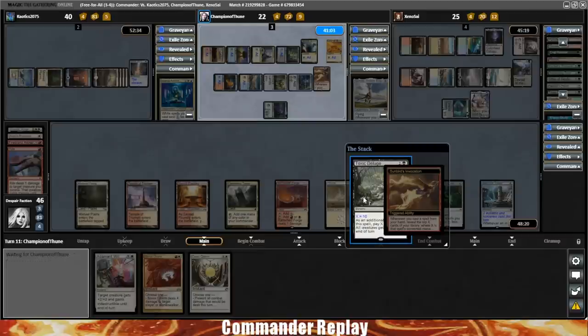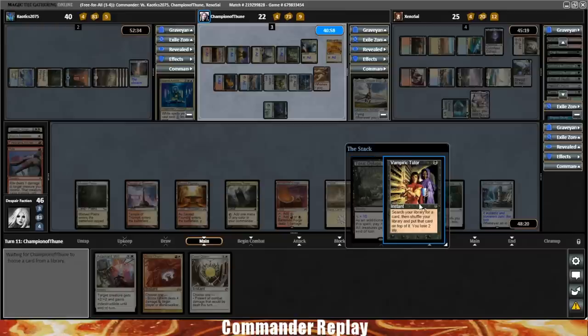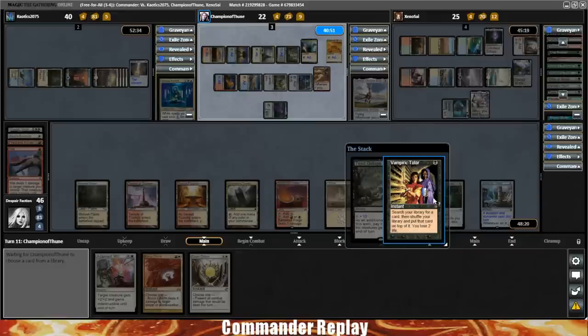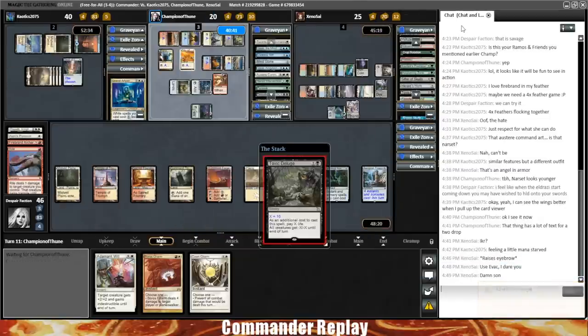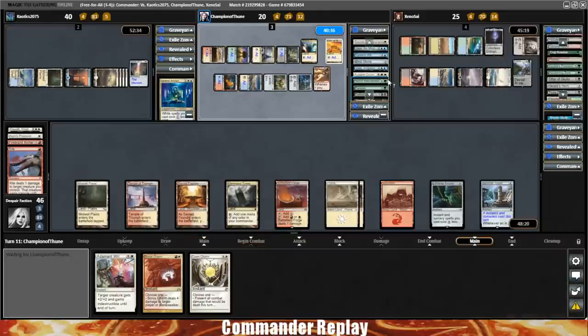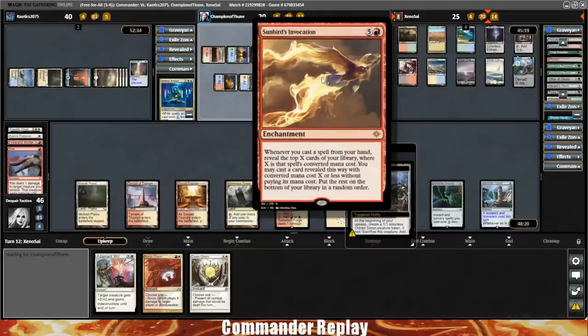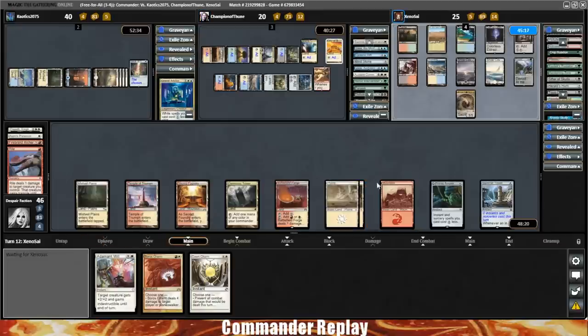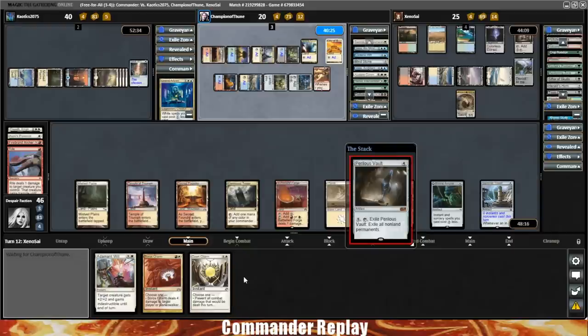Opponent said 'use Evacuation, I dare you.' They did get another tutor though, and that is kind of a problem — they're getting free stuff off the Sunbirds. That's a Perilous Vault — this game should get even longer. Brings it back to our turn, we draw Plains. That makes us able to cast Feather, but I'm not going to bother doing so with a Perilous Vault on the board. So we'll give away yet even more of our mana. We've had two of these late turns without doing anything, and that's a lot of mana production to just give up on.